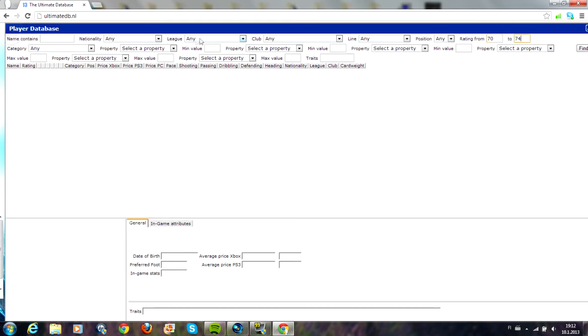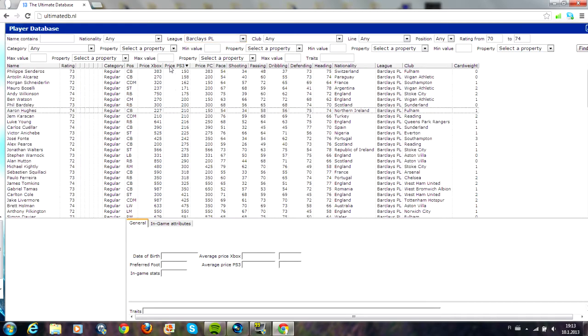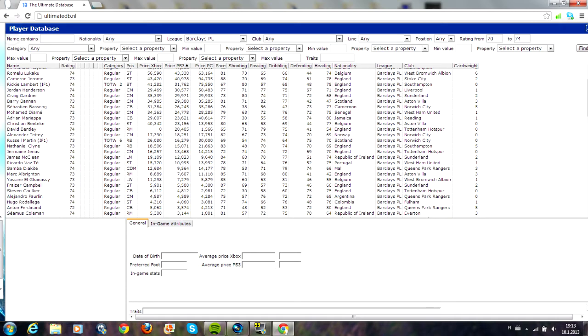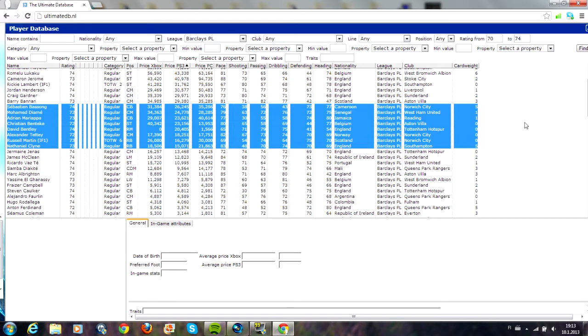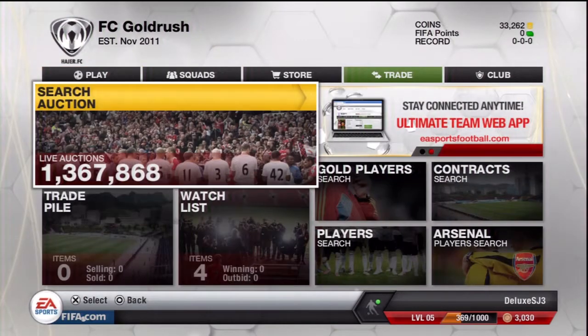I'm now looking for silver BPL players rated between 70 to 74 in the Barclays Premier League, looking for cards with a good price so I can make profit. BPL silver is a great way to trade because if someone makes a silver team it's probably from the Barclays Premier League — there's so much variety and you can make a team with almost any formation.